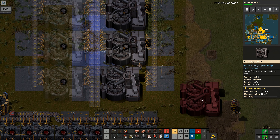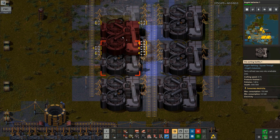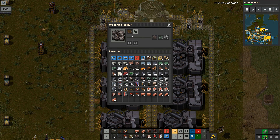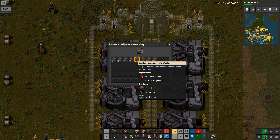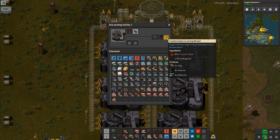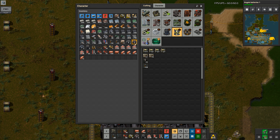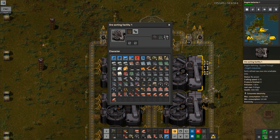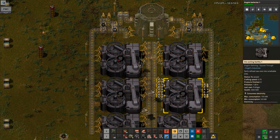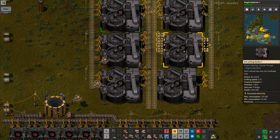That's going to get everything placed down. Now I've got six ore sorting facilities in here already, so I'm going to pop those down - put them in and make sure they're all in the right spots. One there, one there, and one up there like that - there are our six ore sorting facilities.